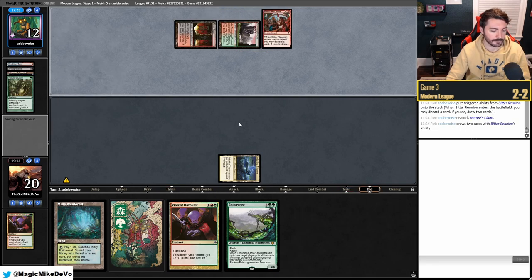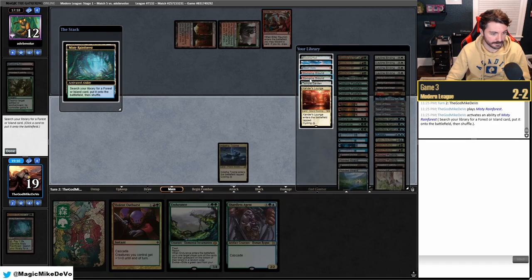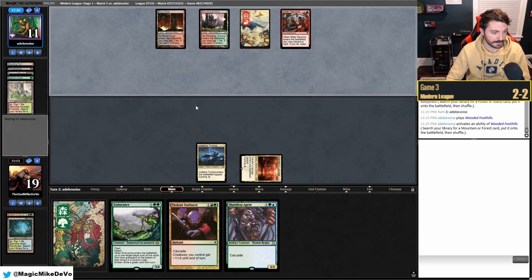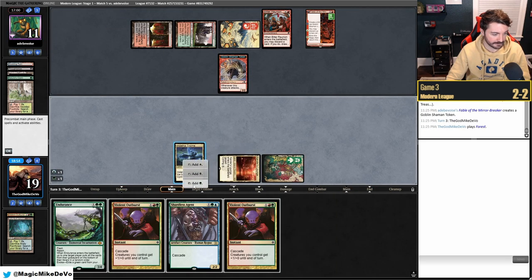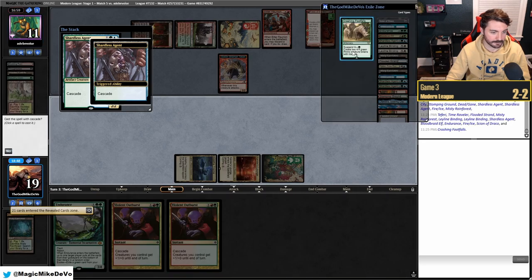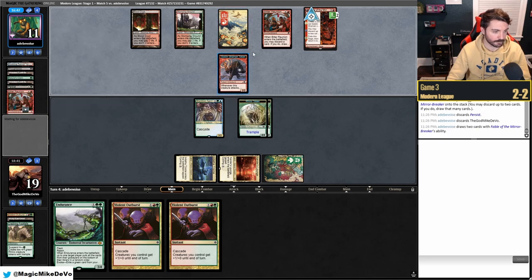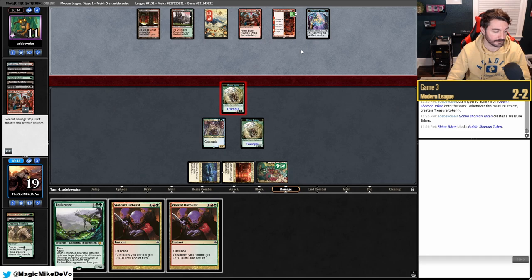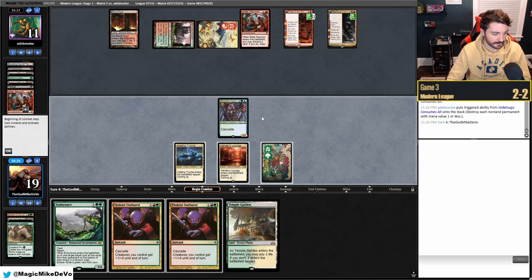We Shardless Agent now — no point waiting. We have Forest so we can hard-cast Endurance. They play Foothills and crack it immediately. We have no removal for next turn's Creativity — we just have to slam permanents and hope. They filter two draws and draw three new cards. They can also do Creativity for X=1. They attack with Fable token for treasure. We eat it. They cast Creativity — they hit Skarrgan Hellkite! Way better than Archon of Cruelty.